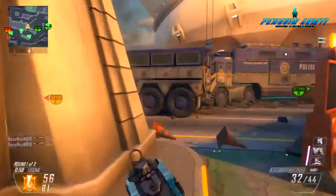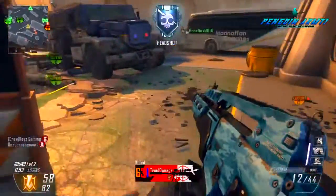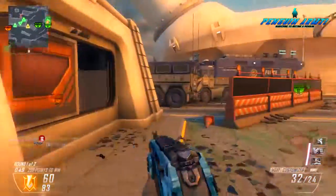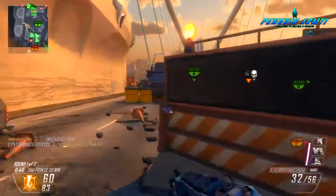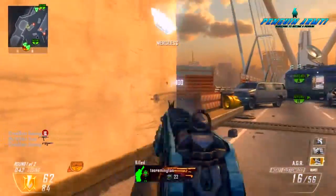So without further ado, let's get straight into the class. This class is the M8A1, as you guys can tell by the title of the video. We're going to be needing Perk 1 Greed and Perk 3 Greed as our wildcards. The attachments you're going to want are the Suppressor — or you can call it the Silencer — and the Fast Mag.